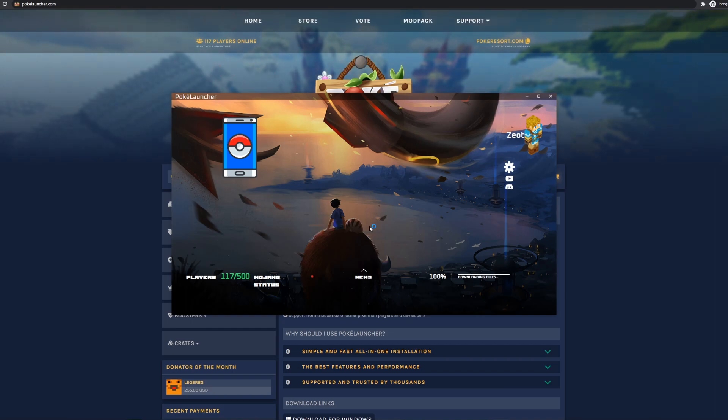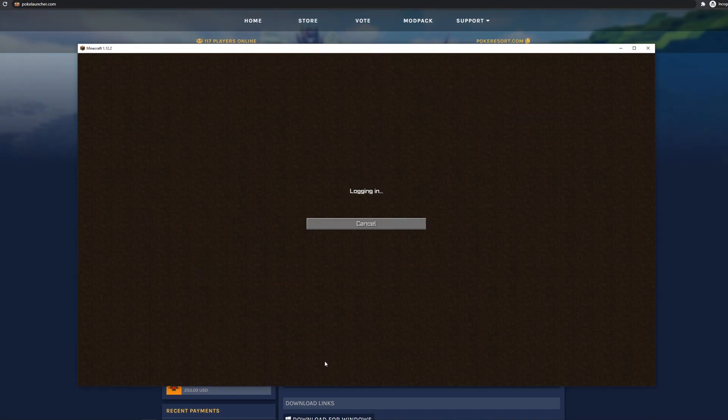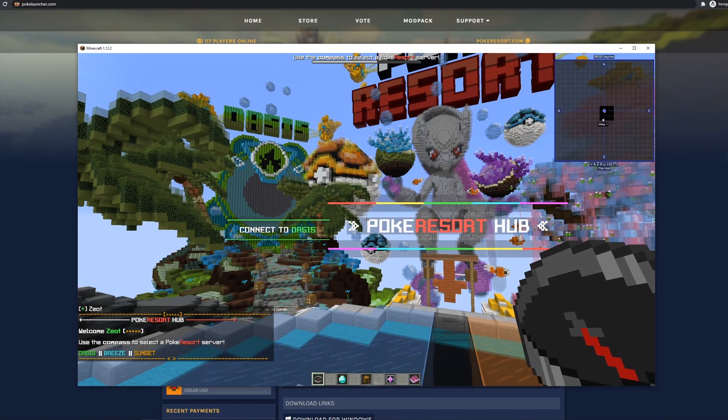PokeResort is my own Pixelmon server, where I play along with thousands of other players in the PokeResort community. By playing here, you will enjoy a ton of custom content and features like the Gyms, Elite Four, Pokemon Casino, Battle Tower, Boss Tower, Training Dojo, Safari Zone, and so much more. Just right-click with the compass in your hand to select from one of the available PokeResort servers.